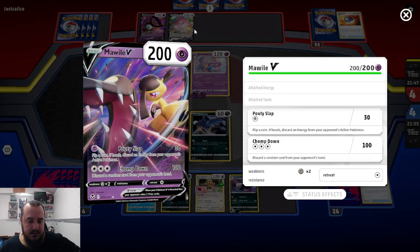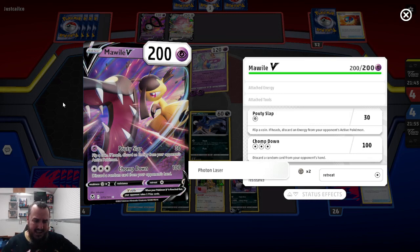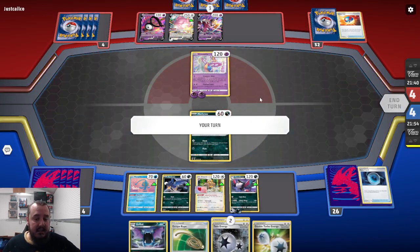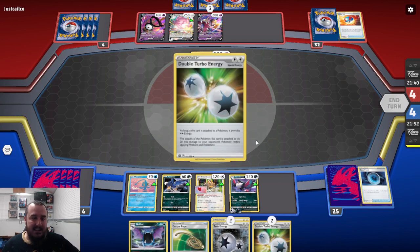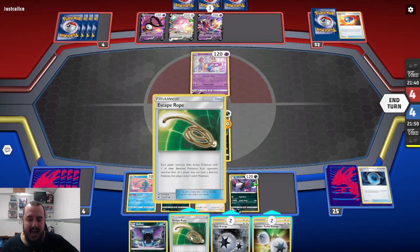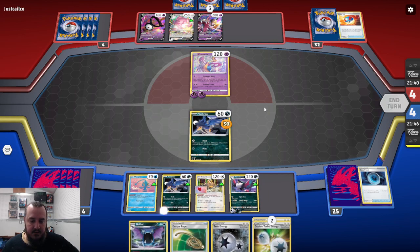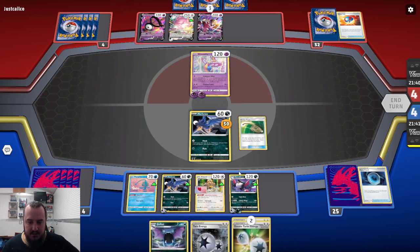Mawile. Interesting — flip a coin, discard an energy from your opponent's active Pokemon. Yikes. They leave the Cresselia in the Active, not KOing the Murkrow. That's interesting. So let's do that. Escape Rope.